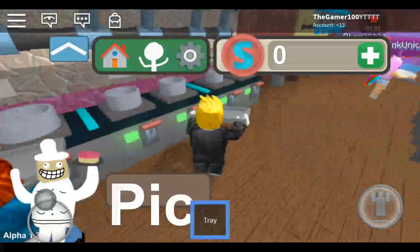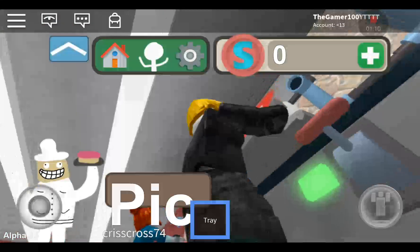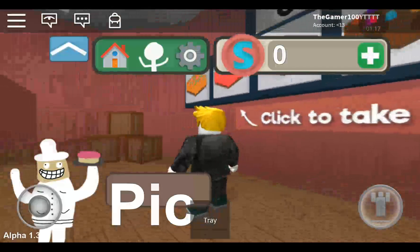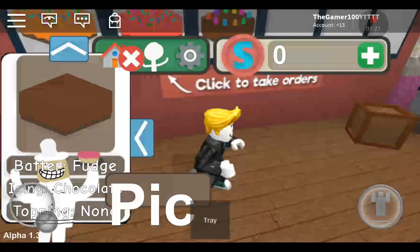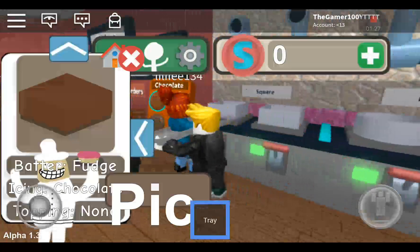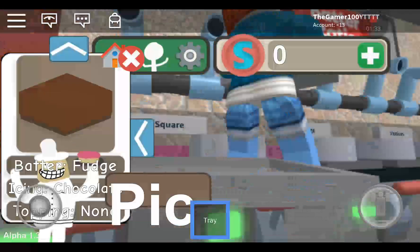And then you need to go over here. So I'm making this one — batter is fudge. I think it's like square. How do we do this? Do you have to like press the lever?